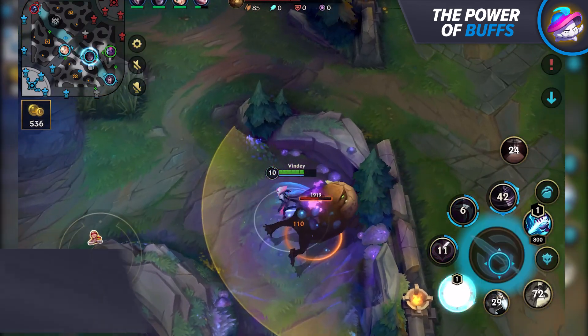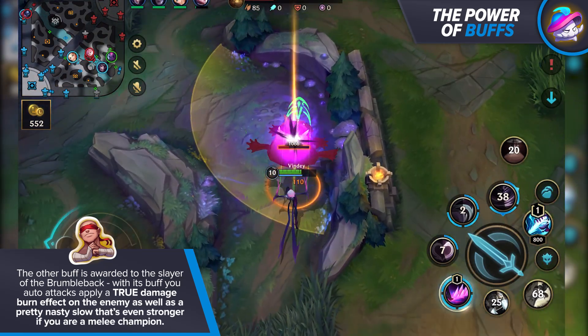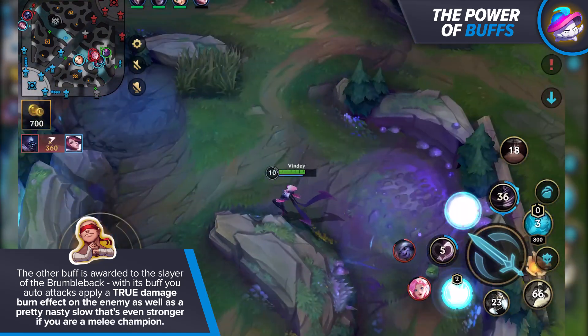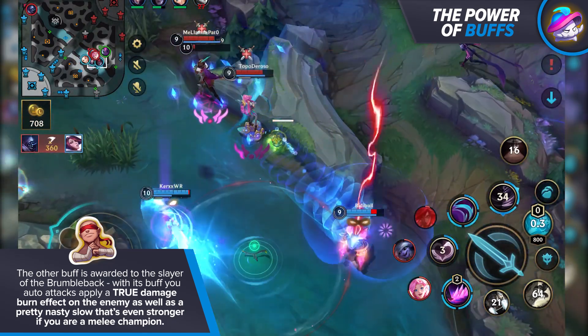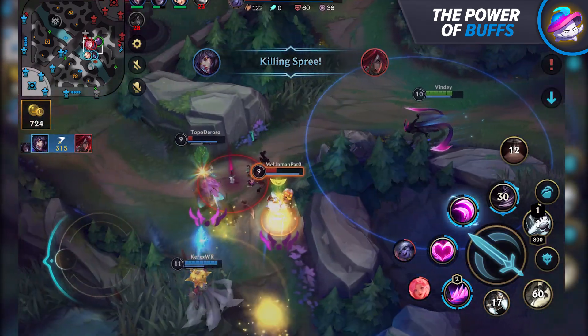The other buff is awarded by slaying the Brambleback. With this buff, your auto attacks apply a true damage burn effect on the enemy as well as a pretty nasty slow that's even stronger if you're a melee champion. In fights, this can also be applied as it allows you to chase down enemies that would normally be a little bit too nimble for you to catch up to.